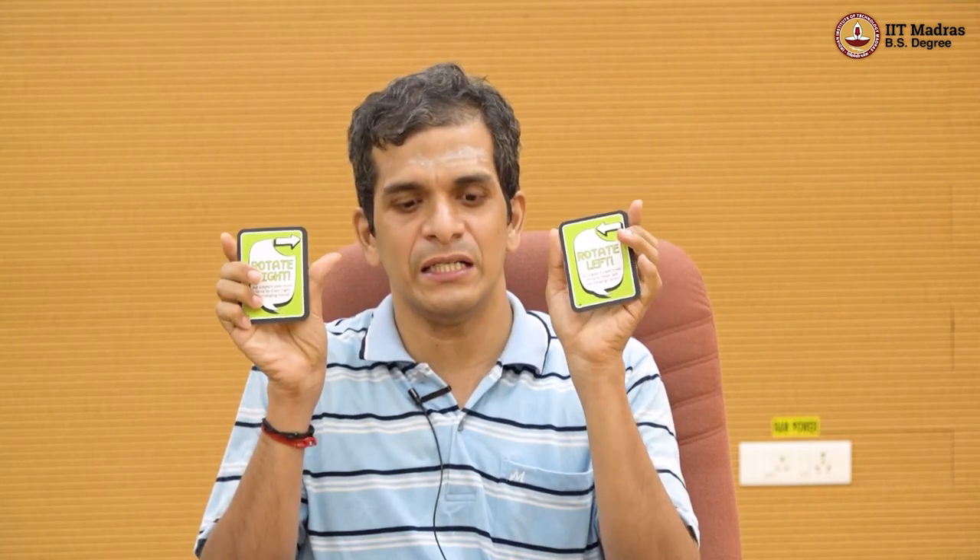Rotate left and rotate right are two fun cards. At different stages of the game, people might have different numbers of cards — one person has three, one has five, another has only one. Now suddenly if somebody plays rotate left or rotate right, the fortunes of all the players completely change. Rotate right means you hand over all your cards to the person on your right side, and rotate left similarly to the left. These are cards that change the fortune.